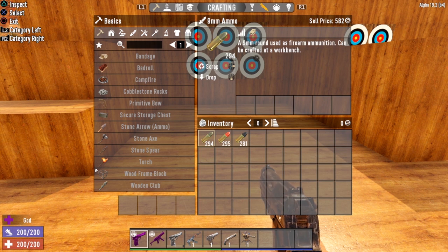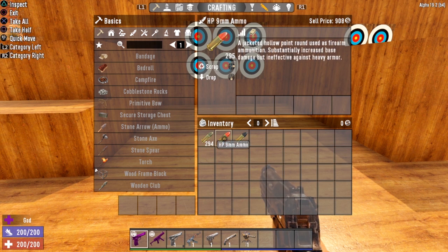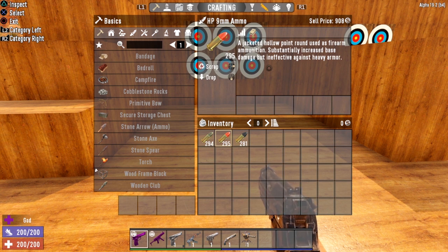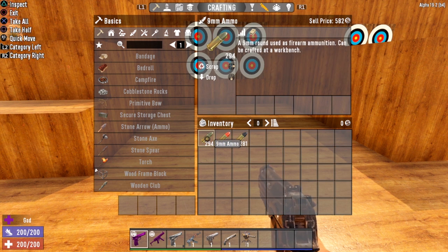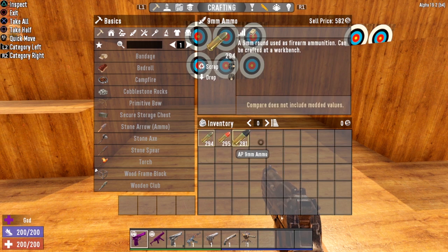A 9mm round used as firearm ammunition can be crafted at a workbench. The hollow point says it's a jacketed hollow point round with substantially increased base damage but ineffective against heavy armor — but it actually did more damage against the demo, when it should have done substantially less. And the AP armor piercing ammunition works especially well against armored targets but puts a bit more stress on the gun. It can also penetrate one enemy or block up to 250 hit points to damage the enemy standing behind it. But the AP round did the exact same amount of damage as the regular 9mm round — that is extremely interesting.